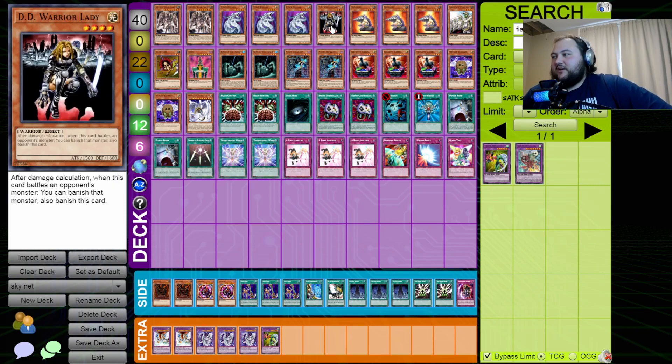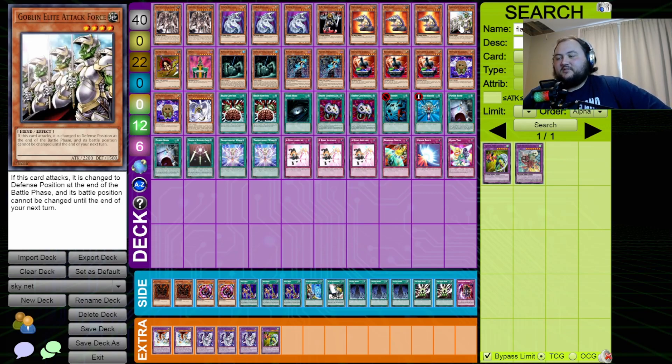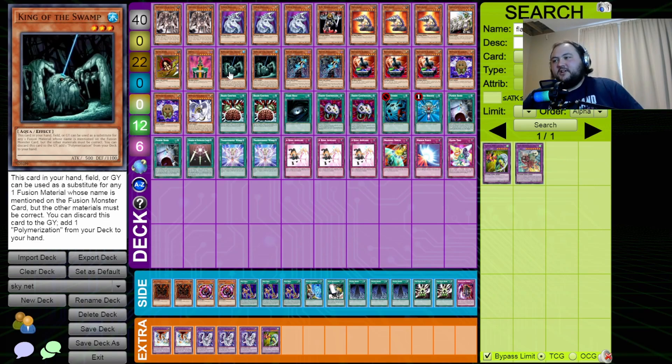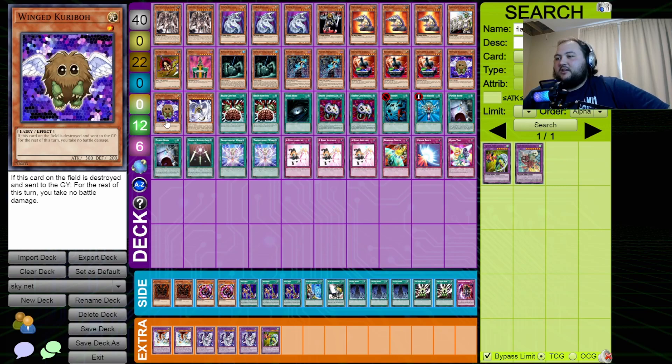DD Warrior Lady for some monster banishing, Drill Roid to immediately destroy defense position monsters, Goblin Elite Attack Force — it's a little different from regular Goblin Attack Force: 100 less attack and it goes into defense after attacking, but at least it has some defensive stats. Hane Hane for monster bouncing, Jinzo who's also a machine — a good one that locks down trap cards. King of the Swamp here as a fusion substitute because for the first time in series history we have an extra deck.